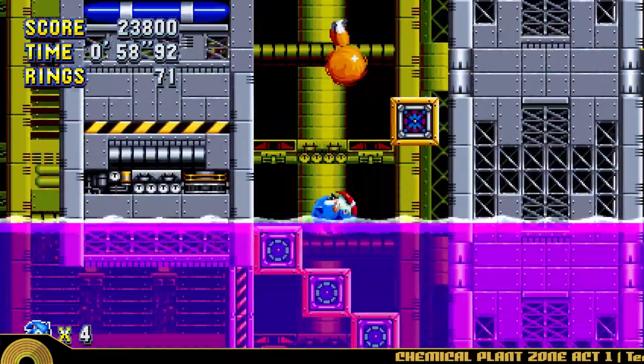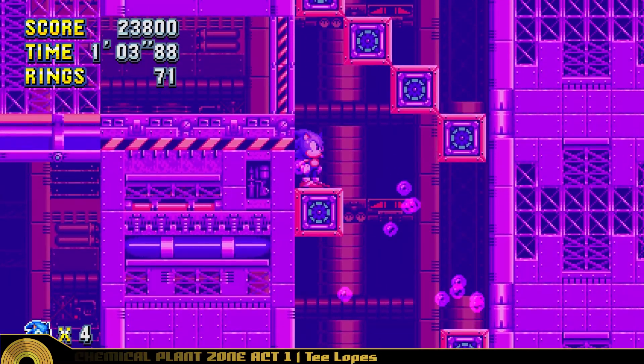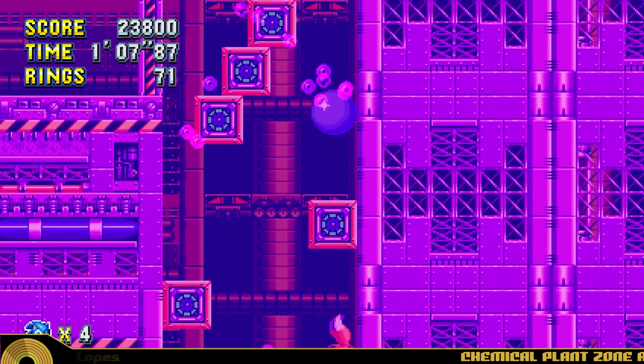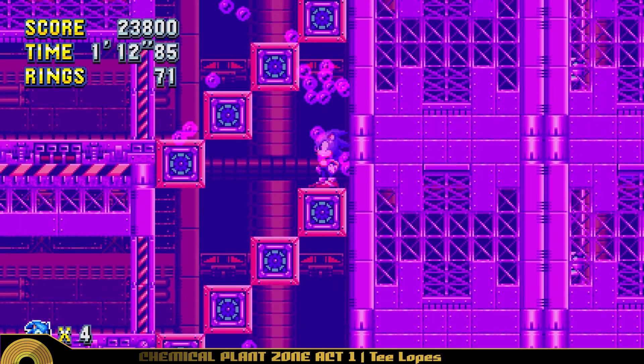Of course, almost every player's journey through Chemical Plant must at one point or another travel through the infamous moving Blockshaft, which quickly fills with Mega Mac, and I just so happen to take the absolute bottom path, meaning I have the greatest amount of height to cover.